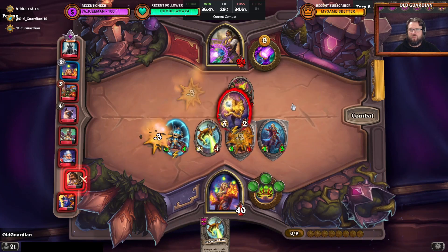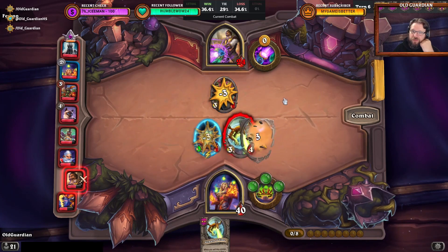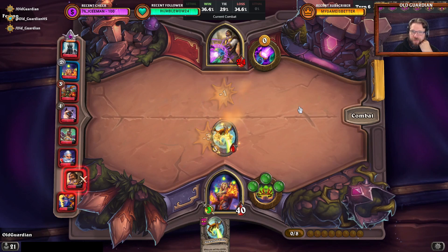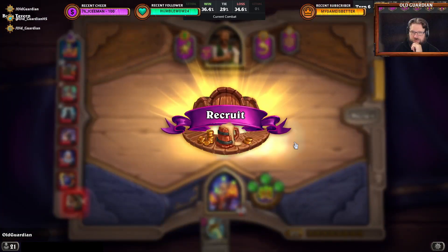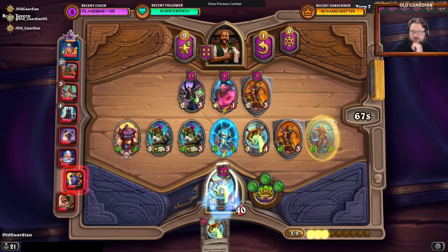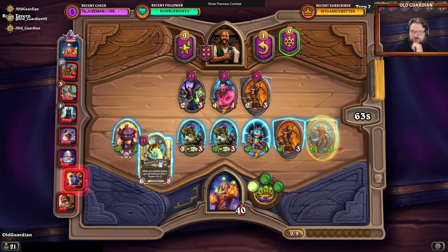That's an interesting looking Anniehill and Battlemaster — it's putting up a fight. Not quite enough of a fight, but a pretty good fight. Then we're going to get the first Discover. Discover Time — Tavern Tier 4. Buy Steward of Time. Golden Steward of Time.